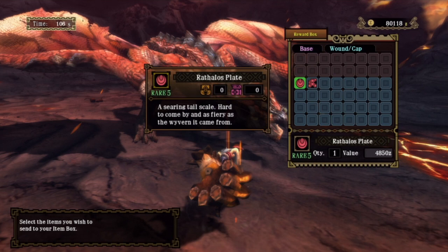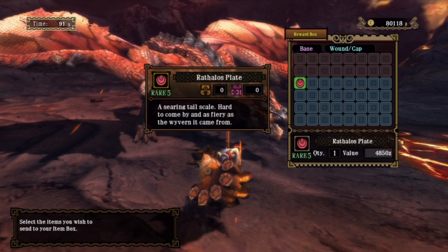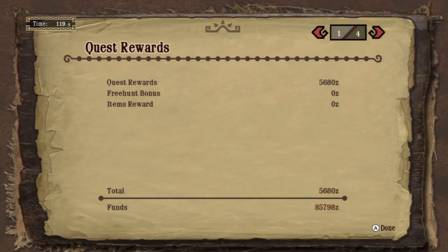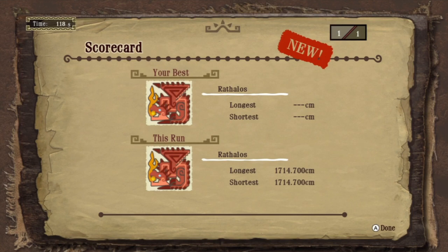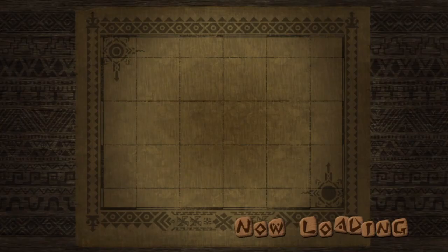Rathalos plates - I was just about to tell you a story about how difficult and rare those are. I only ever got one or two of these things when I used to play Monster Hunter 1 - this is why I used to fight Rathalos so much. Plates were like end game items that you needed for lots of stuff. And now they just drop like they're going out of fashion. It's rubies that are the hard things to get now - Rathalos rubies.